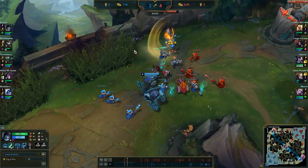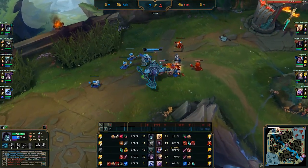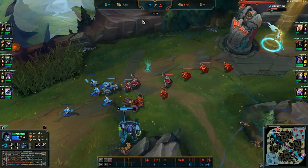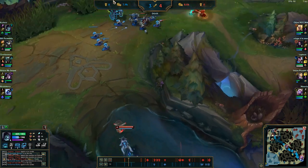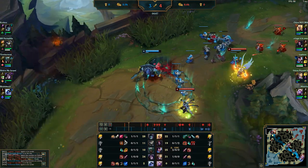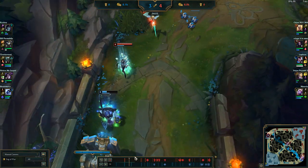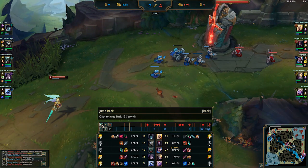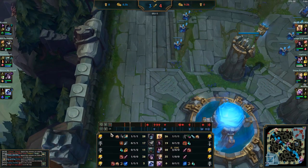Fast forwarding about a minute — lanes going fine. I force Kale to back since the wave is pushing in and I try to get the cannon wave and casters under her tower. But I didn't know Elise was there, so Kale TPs back in and Elise ganks me. It's really bad because if I die they'll freeze the wave. I manage to survive by dodging the cocoon and using Kale's slow against her, and the wave pushes in — but not quite how I wanted.